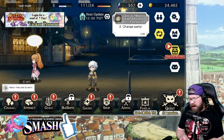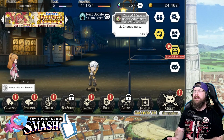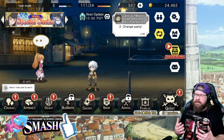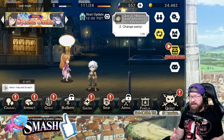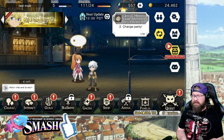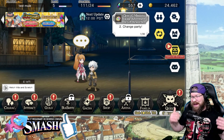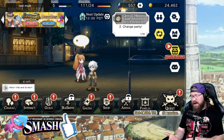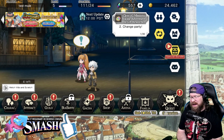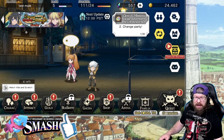Number one, check out the re-roll guide. I do still stand by that. I know there was a lot of controversy over it, but realistically, any unit that's been released within the last year — basically since the third anniversary last year — any unit that is an AOE and has an SA, a skill that says 'foes' plural, is what you're looking for.